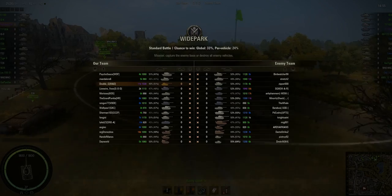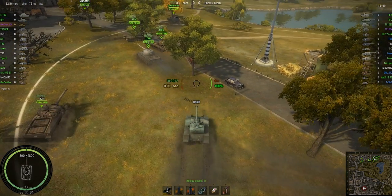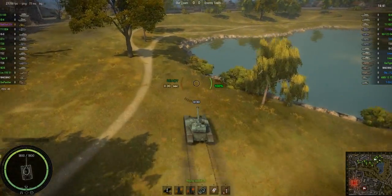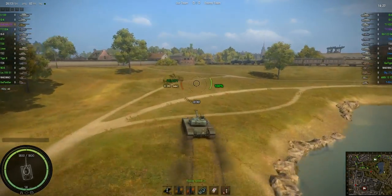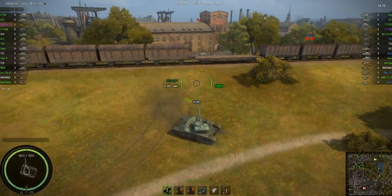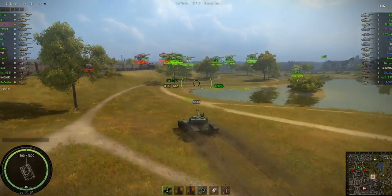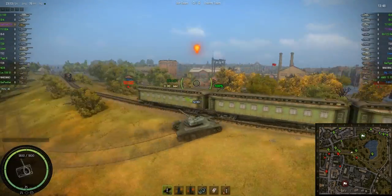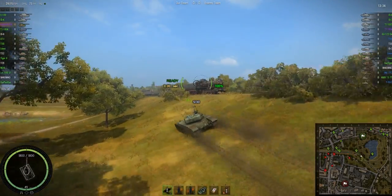Hey guys, welcome back. In this replay we have Double G from Mad playing his Bat Chat on Wide Park. To me, the sign of a good Bat Chat is somebody who waits for openings, waits for the other team to do something stupid and then takes advantage of it. He's going to spend a lot of time just sitting at this hill doing some spotting, giving his team some lights, taking advantage of whatever open shots he can get — which don't end up being any for a while, that's why we're at x2.